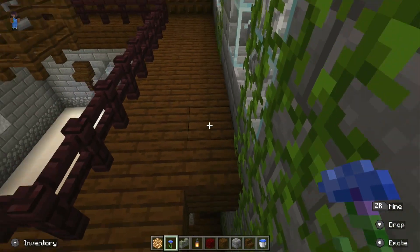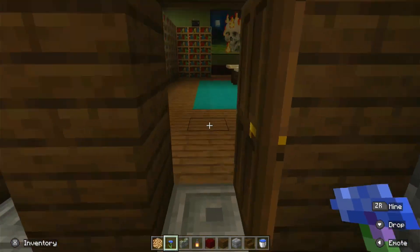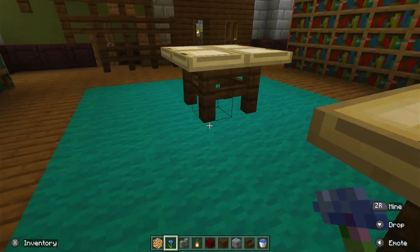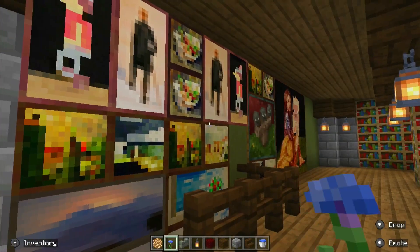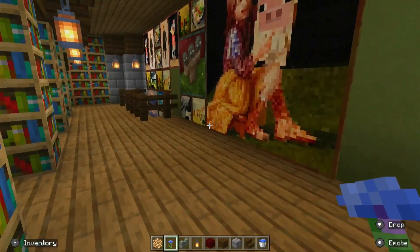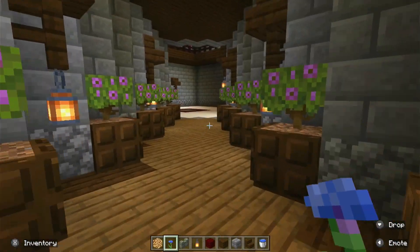Now we're just going to go down this hallway, which is also one of my favorite parts of the castle — one of the little things that I really enjoyed making. We're in the library right now. I added accents of quartz columns to the sides, though I didn't finish that — I guess I didn't like how it looked. But I added a bunch of paintings to the wall. Here's the second floor of the library, lit with lanterns, and then just little cartography tables and enchantment tables scattered all around.